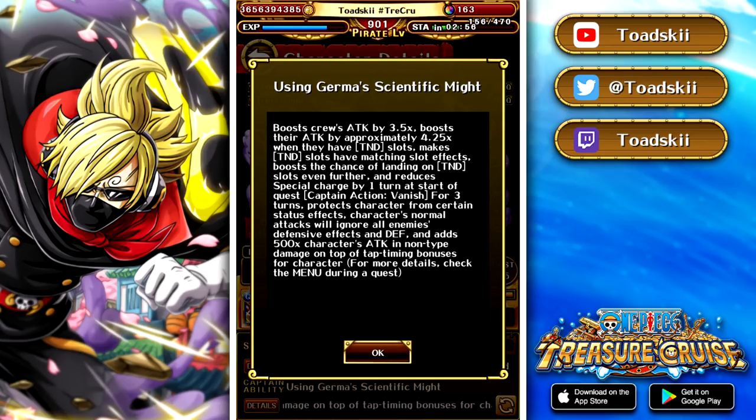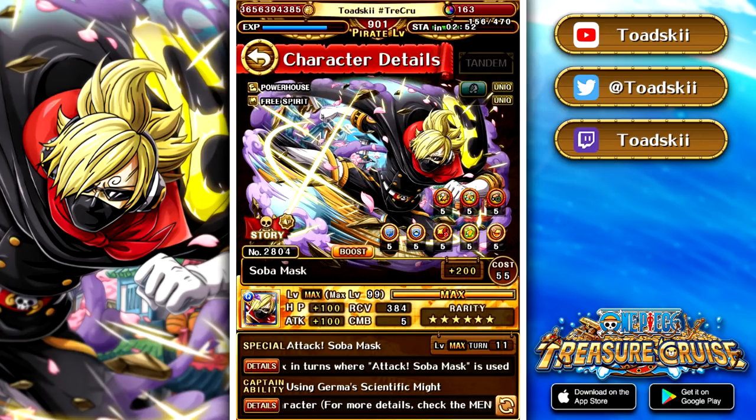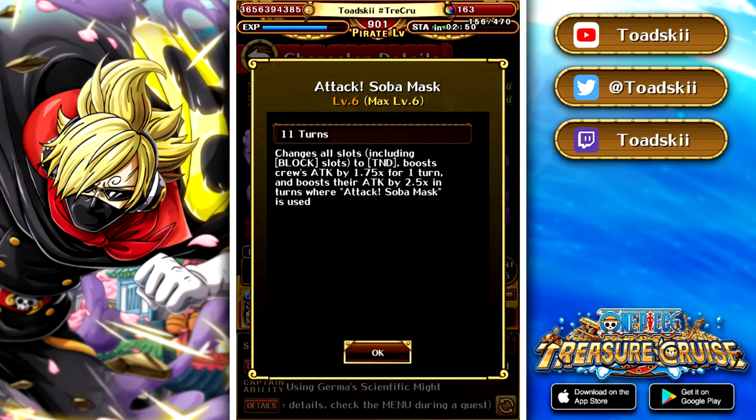His captain ability is top tier — very, very good. In terms of his special ability, it's an 11-turn cooldown that changes all slots including block into tandem, and gives a rainbow 1.75 times attack boost. If you use his special in the same turn when you activate the special for the first time, you also get a 2.5 times attack boost instead. That's obviously great because when you use his special, you're just guaranteed a full board of tandem slots.